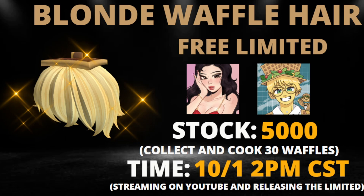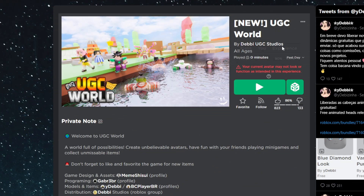Now let's get into how to actually get the blonde waffle hair — it's a pretty simple task. All you have to do is collect and cook 30 waffles. We'll hop into the game and I'll show you what to do. The game is UGC World — the best way I can explain it is it's like Epic Mini Games but it has UGCs that drop in it. It's a fairly easy and fun concept.